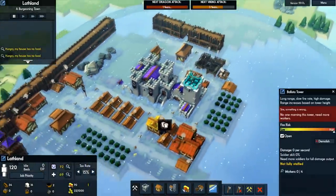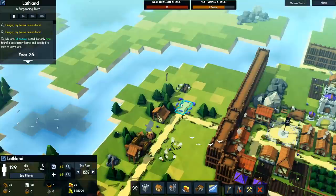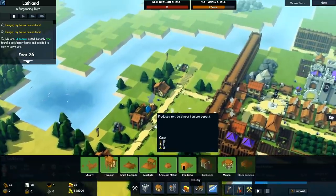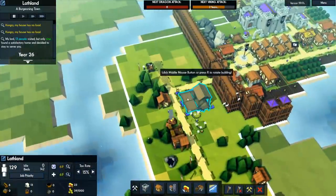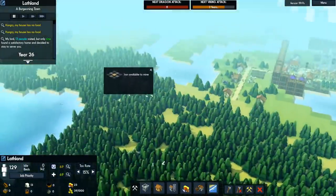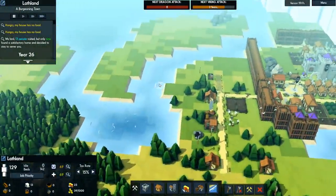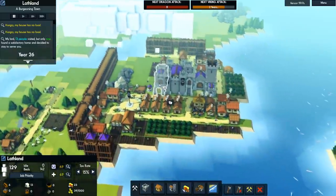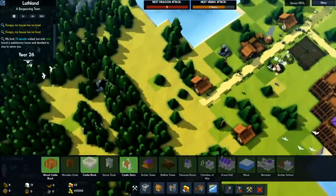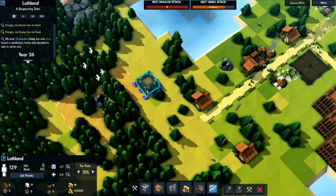Our first Ballista Tower is now up and running, just in time for the next dragon attack. I'm going to increase how many foresters and charcoal makers we have because we're getting low on charcoal constantly. Here's a proper stockpile, finally. For our first outpost, I think I just need this iron — it's in a really awkward place defended by wolves, but without iron I can't make armaments, and without armaments I can't make soldiers. The problem is I'm not sure how to remove these wolves without soldiers — I guess just building an archery tower and shooting them down.